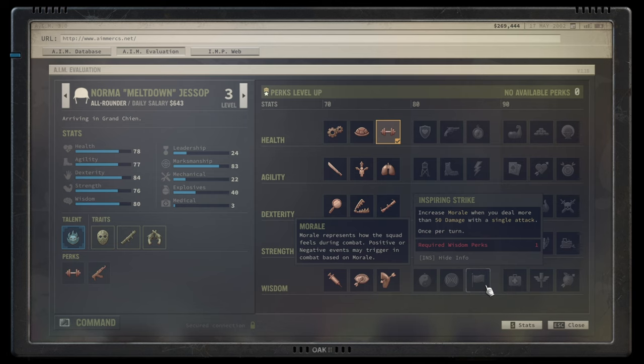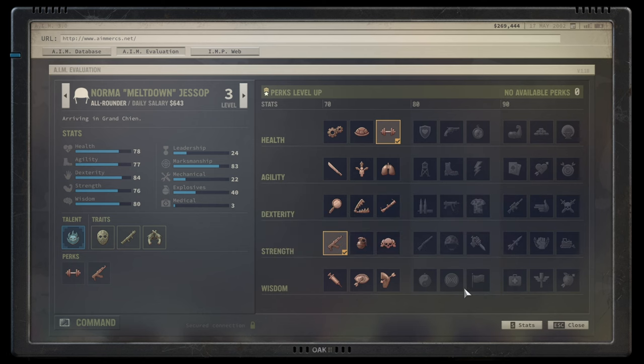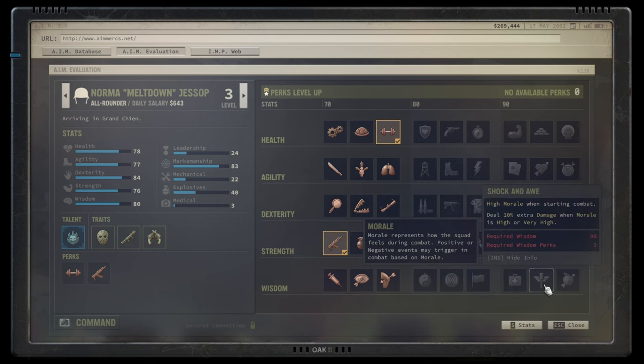Once at high morale, Inspiring Strike is a complete game changer. It earns a solid S-tier as a group-buffing talent — and when you combine it with Dire Warning, triggering panic from high morale, those two together are a powerhouse.